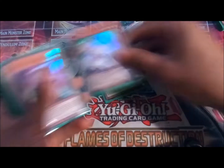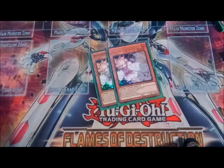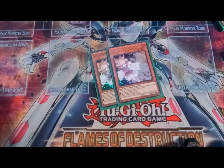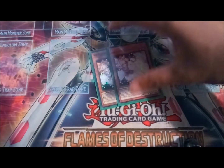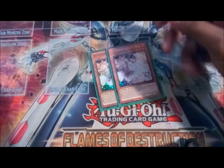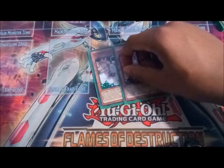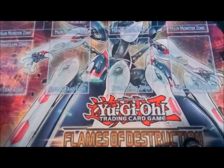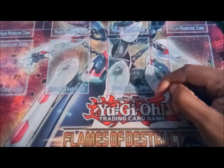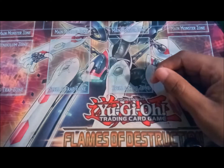Two Ash Blossom — three is a brick in this deck because seeing multiples of anything is pretty bad. Two Ash for interaction with your opponent, but most of the time Ash is only pivotal if they're using a monster effect that brings things out, or if they use Pot of Extravagance to gain advantage — you just Ash that for a one-for-one and you're both even again. You only need two because it's not a winged beast and it doesn't do anything else.